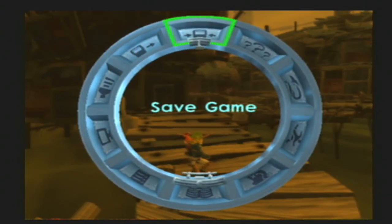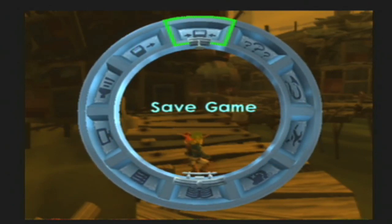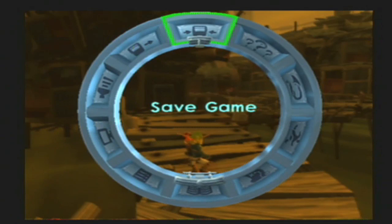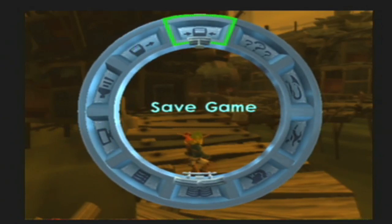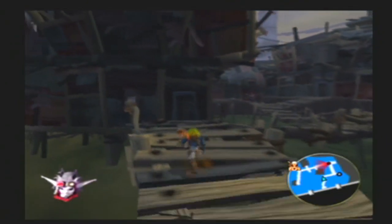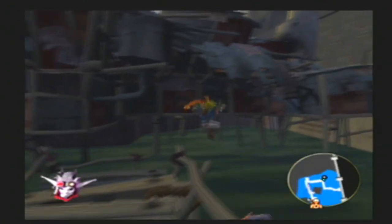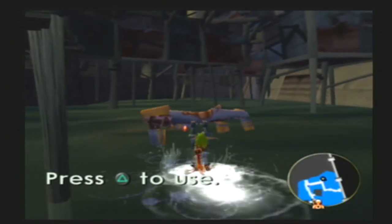Hello guys, welcome to part 4 of Let's Play Jak 2. Last part, we did another mission for Torn. Now we just gotta go report to him. But there is another icon on the map, you see — that big thing. Let's head there first.